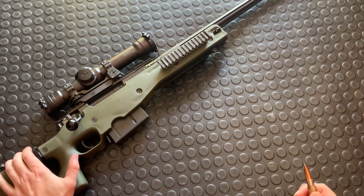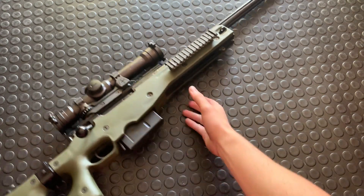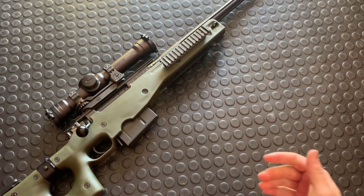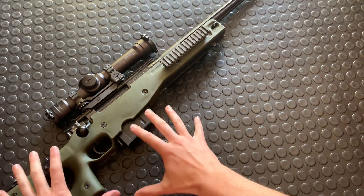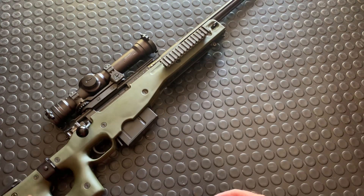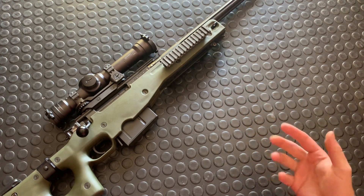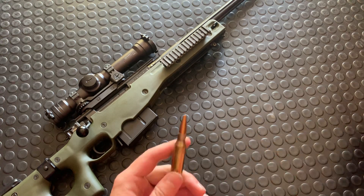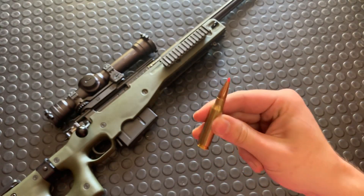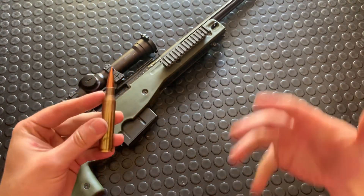The AW stands for Arctic Warfare — that was the model of this gun. You'll see these things in green, tan, and sometimes even black. They're just different chassis you can put on them, but there's lots of these guns out there. They've been popular in games, and that whole model was called the Arctic Warfare model. Then the M came around — AWM — M stood for Magnum. The Arctic Warfare originally came out in .308. The AWM was .300 Win Mag, which was just a bigger .308 round. That was the Magnum round.